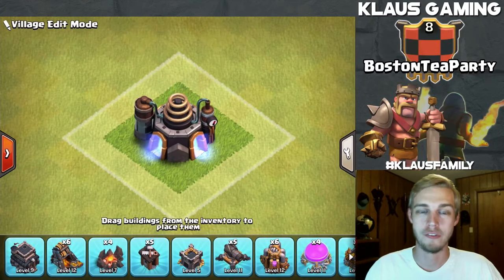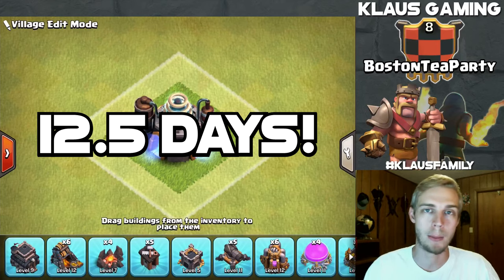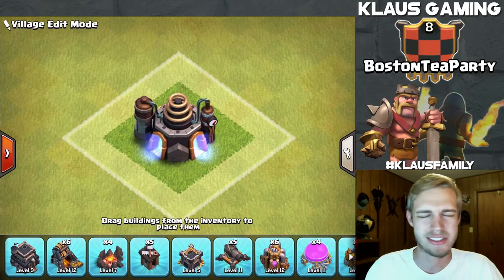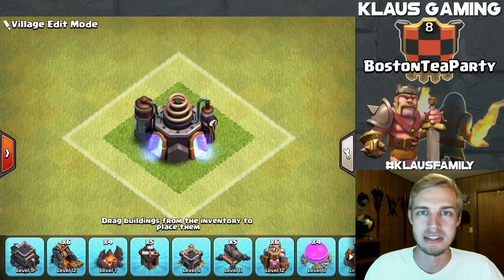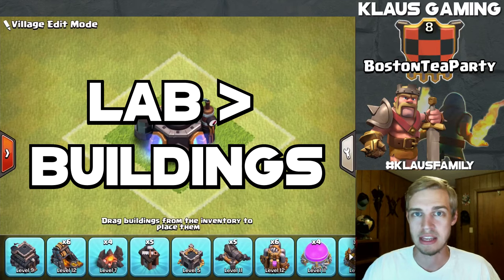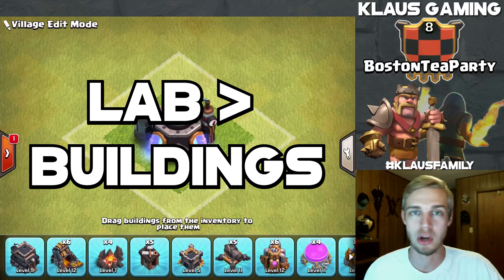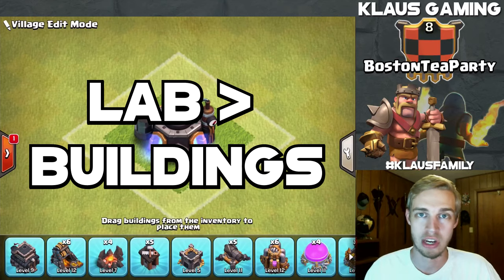Town Hall 5 upgrades for the laboratory will in total take you about 12 days and 12 hours. The laboratory itself will take 12 hours and then the remaining upgrades will take 12 days, assuming you keep them going back to back, which is definitely recommended. If there's ever a question between upgrading your laboratory or a building on your base, you always upgrade your laboratory first — that is always your first priority.